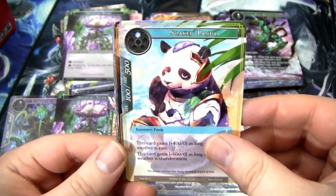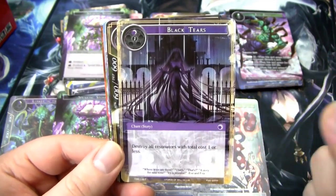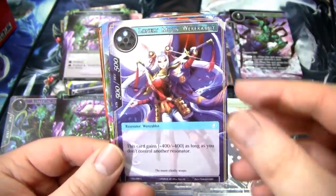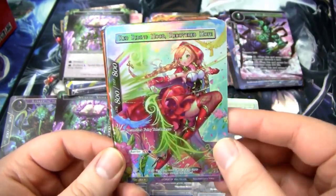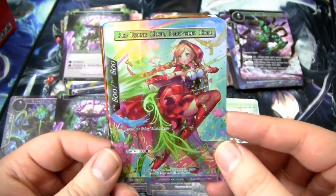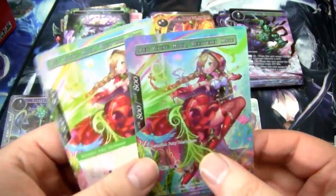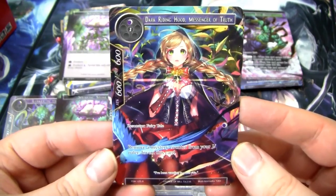Got this sad ol' panda — we'll call him a wet panda. This Flying Dragon, Black Tears — just an okay removal spell in certain circumstances. White Sacred Beast, Deadly Tox — this is a flip card, not too bad. We have the Lonely Moon Were-Rabbit, followed by — oh nice, I actually really wanted one of these. This is a Full Art Red Riding Hood Recovered Hope. I got a full playset between the two boxes I had before, but I did not get a foil one.